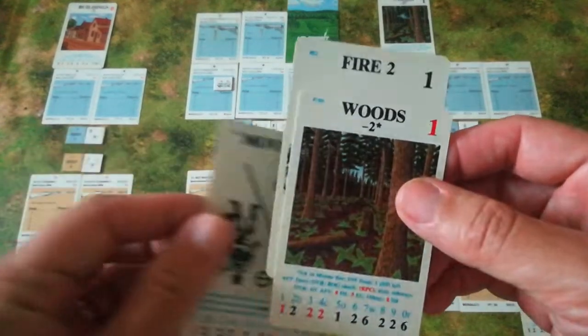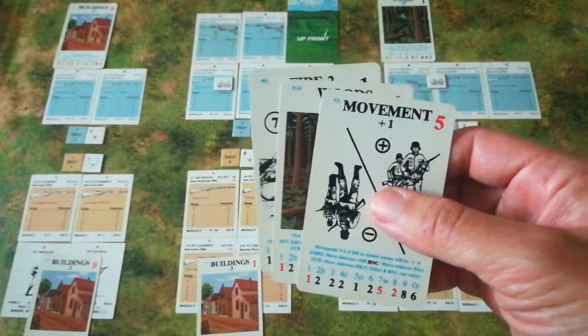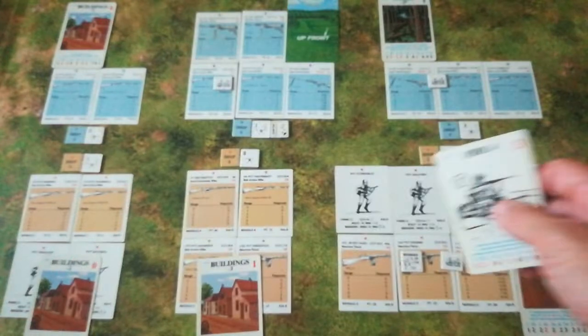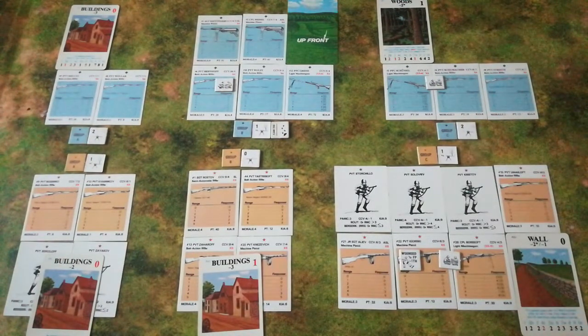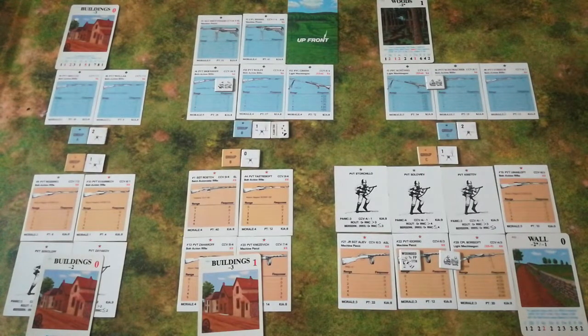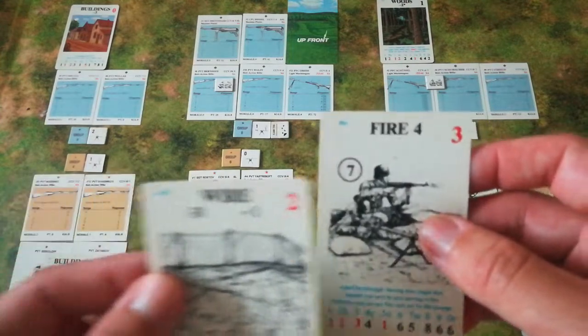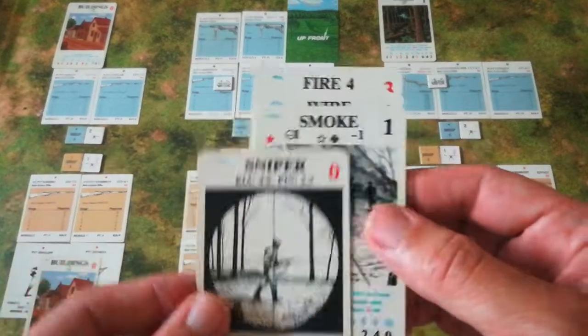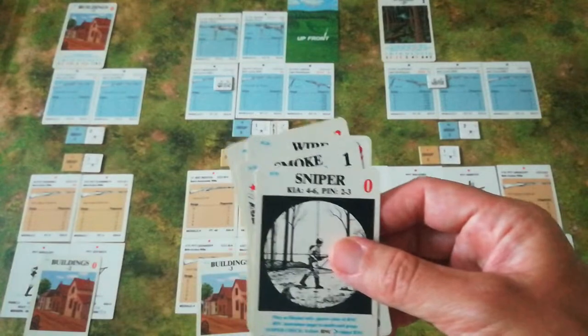Back to the Germans. Understandably pleased by what they achieved last time and still desiring to scrape these annoying people off their Group B, the Germans are going to fire again. I have nothing special to stop them with, so I'm relying purely on the wall that my men are hugging. Firepower of two: Private Storchillo is all right. Private Soloviv is okay. Private Kristoff is also all right.